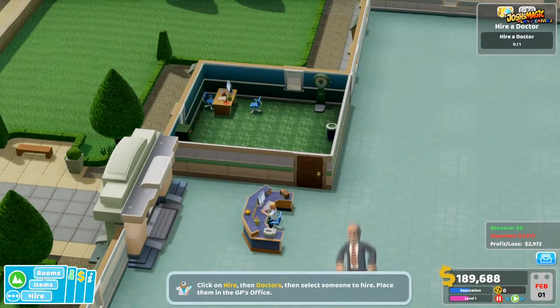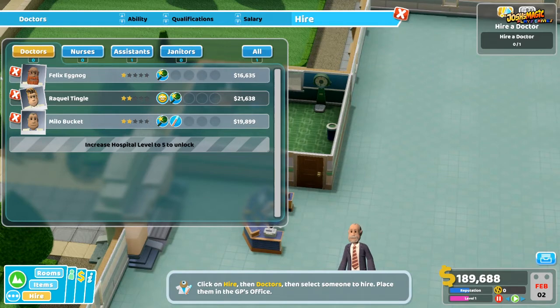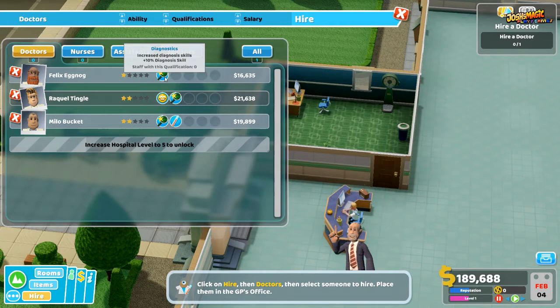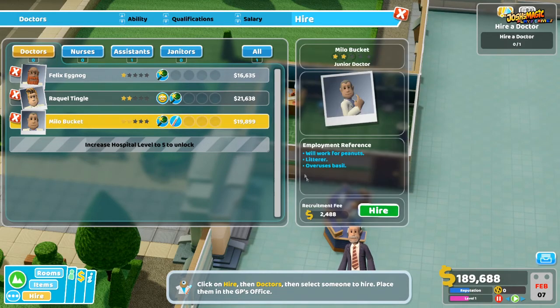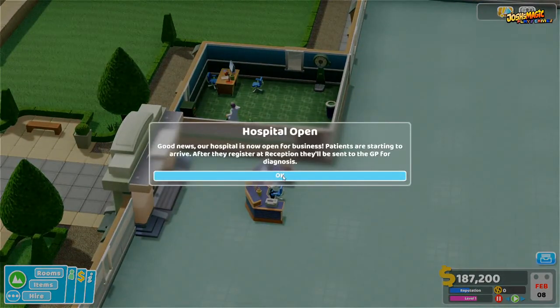Now we need a doctor. We go down to Hire, click on Doctors. We've got Felix who just has diagnosis, another with diagnostic skills, but we're going to get Milo because he has the GP skill. We click on him, hire him, and place him inside. Great news — the hospital is now open!